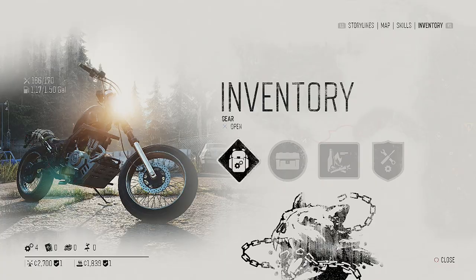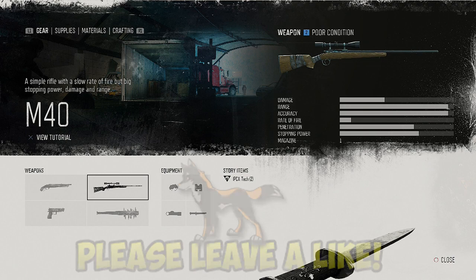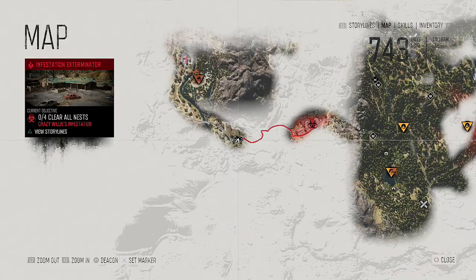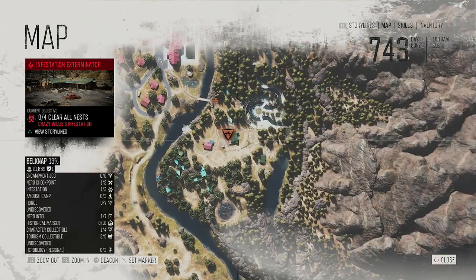This is early game, so the sniper is called the M40. This is the very first sniper that I got, and I'm sure there are going to be more snipers you can get that have a little bit more damage. You can see the accuracy and range for the sniper is really good — it has penetration power and stopping power. My weapon is currently in poor condition. I bought the sniper at the merchant here, right here in this area, at this nice little camp.